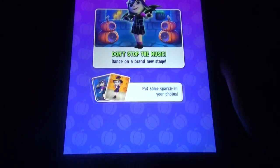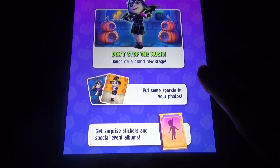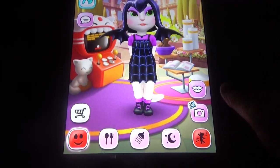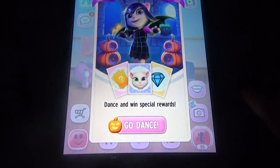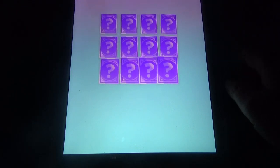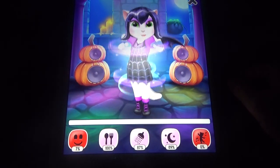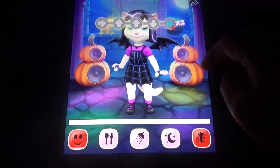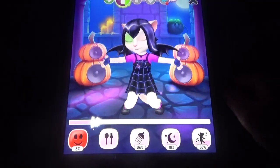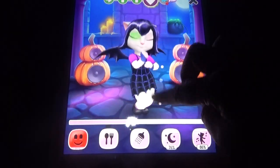In the What's New section you can see: Don't stop the dance on a brand new stage, put some sparkle in your photos, get surprise stickers. The dance studio option has a spooky spider web. If you didn't unlock the dance mode, music will change.